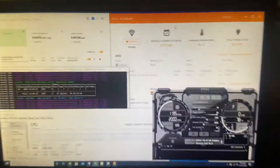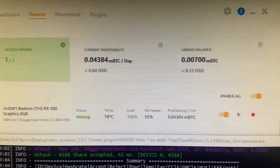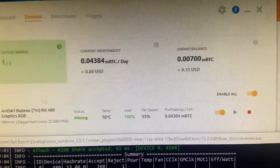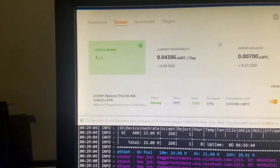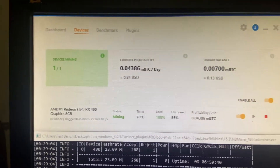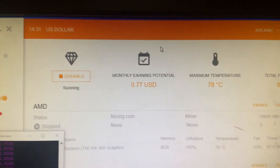Here's the RX 480 rig. Getting 22.8 megahertz, 84 USD a day. Also mining Monero on CudoMiner because for some reason my processor isn't popping up on NiceHash, which is weird, but it did on CudoMiner, which is nice.